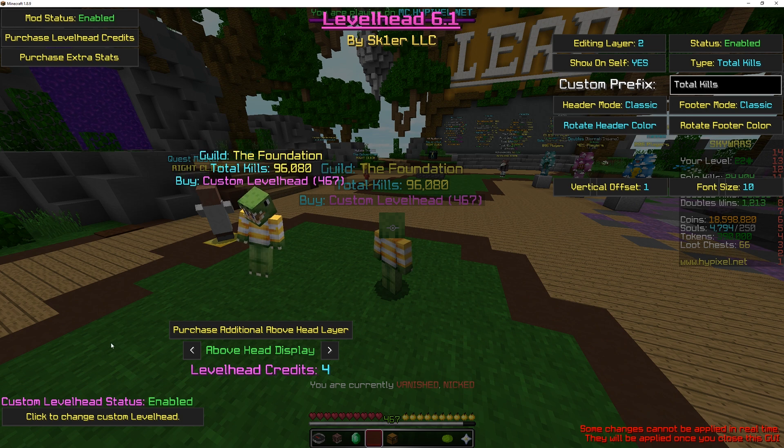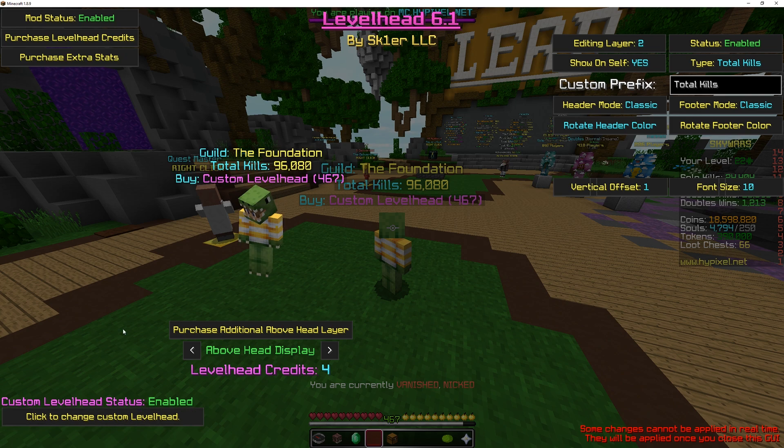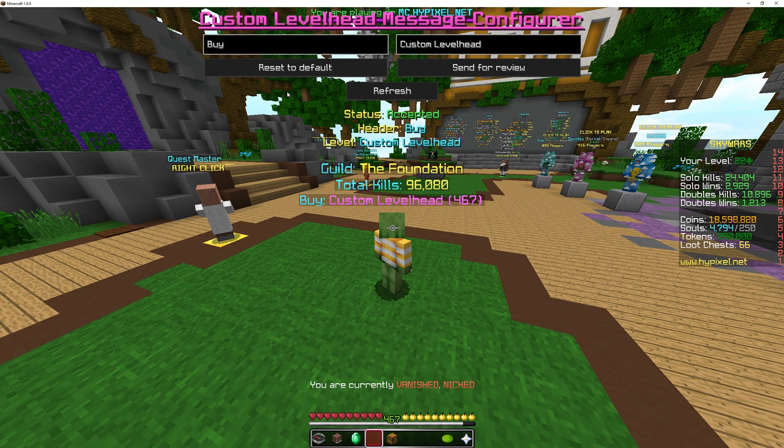I have also integrated custom level head configuration directly into the client. So if you purchase custom level head, you just click here — you guys should really do that. Let's say I want to make it say 'hello' and then 'world' — you just type in here, you click 'send for review,' and now it says pending: 'hello world.'